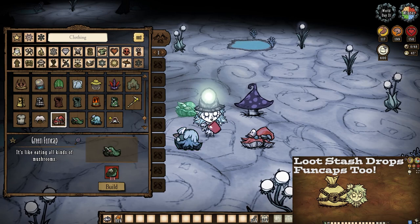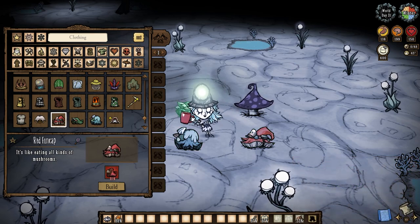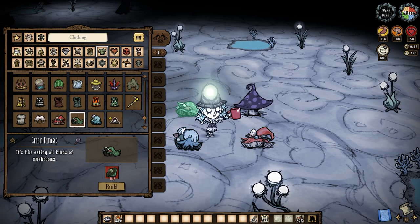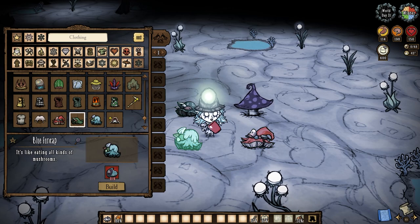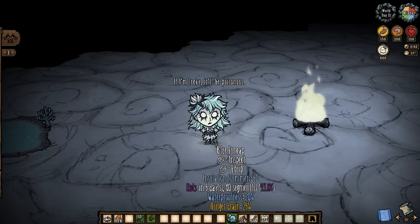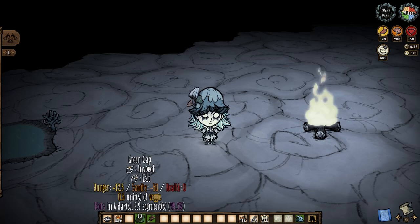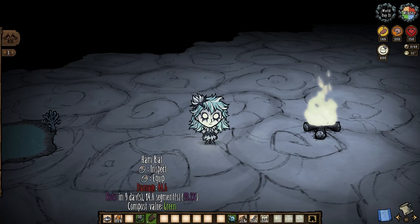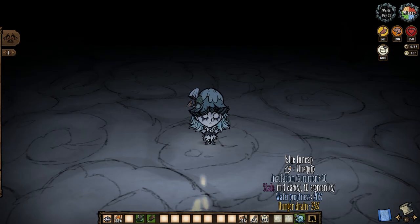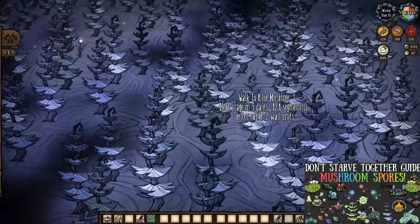Not when Toadstool still lives. We aren't here to discuss how to kill him, but his death still concerns us — he'll drop one to two mushroom caps of every type, two to three mushroom spores of each type, blueprints for fun caps, and doubly so if it was Misery Toadstool, plus a potential blueprint for glow caps. Fun caps slow our hunger drain by 25%, give a bit of summer and wetness insulation, spoil over time themselves while spoiling any perishables in our inventories 50% faster, and can produce a corresponding mushroom spore every minute or so while worn. And here's where our next bit of fun begins: mushroom spores.